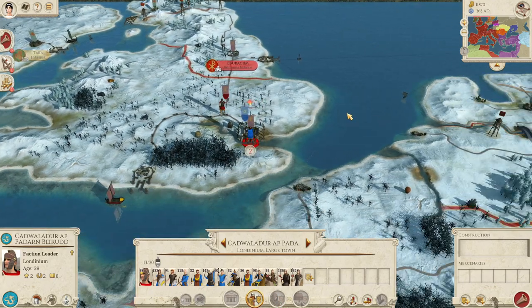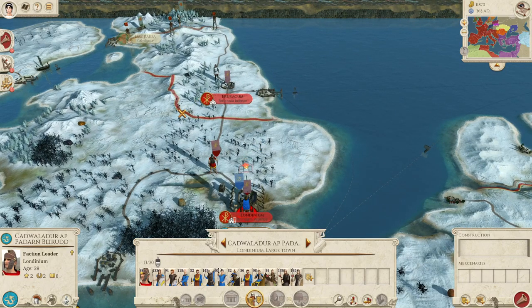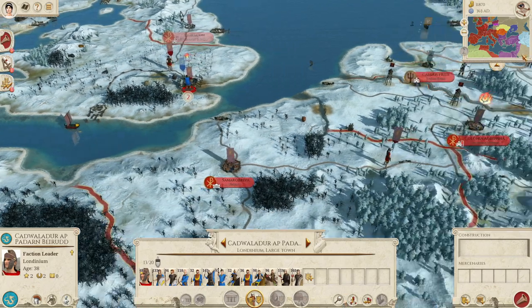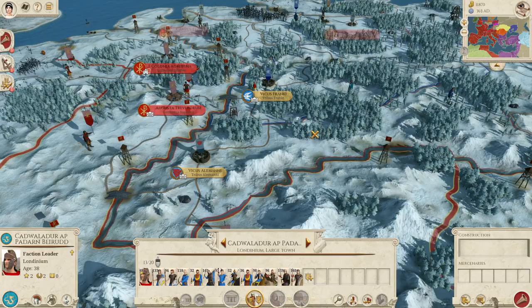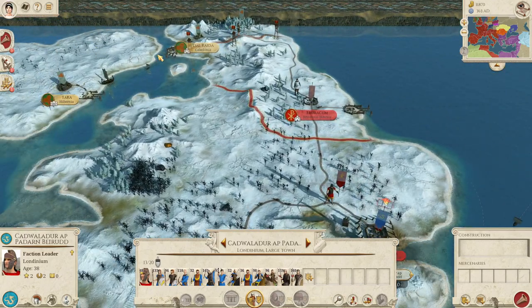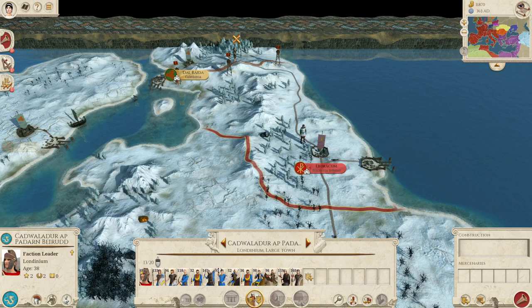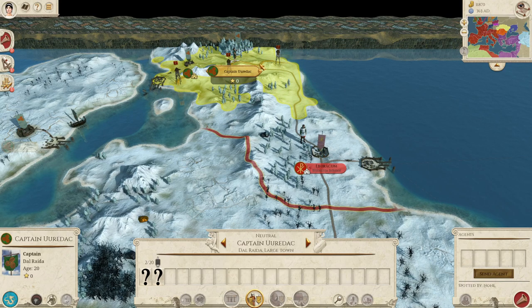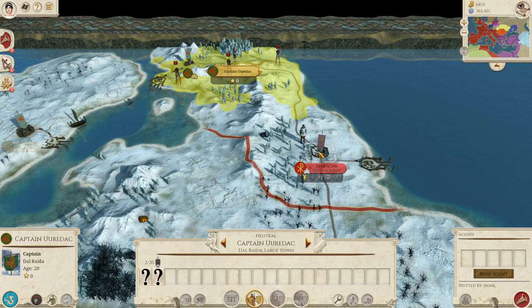When you have managed to secure these two settlements, I think you will be somewhat safe from the Romans. They are going to have their hands full with many enemies on the battle map, so it's unlikely they will ship a large army across the sea to the British Isles. But you will need to face the Celts, and they will grow quite a bit stronger than these initial starting units. You will most likely be facing a large army of them marching against Eburacum rather soon.